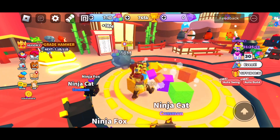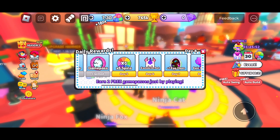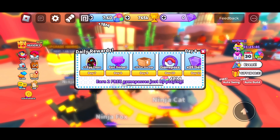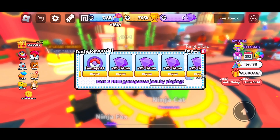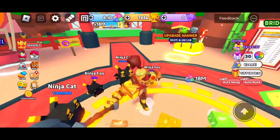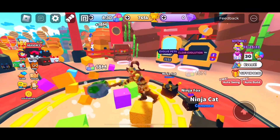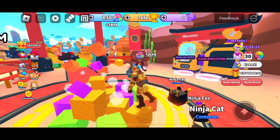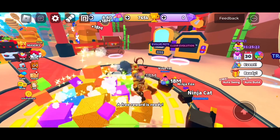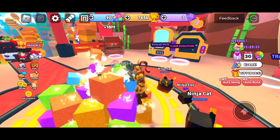Oh my gosh, 7 billion! I got some life spins. Phase 6 is another exclusive pet. You can also make your pet stronger by going to evolve pets — it's the one on the left. The free reward is now ready; I got some gems. It requires some gems, so I'm not sure what the best way to get gems is besides buying them.